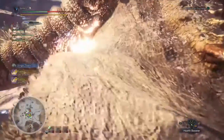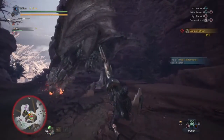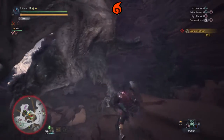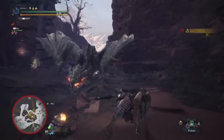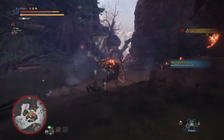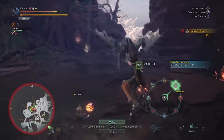First, let's look at the fire blight, which can be applied to you by monsters that use fire attacks like Teostra, Rathalos, or Anjanath. This blight, once applied, will drain your health away over time and will eventually go away by itself if you don't do anything about it. You can tell if you have it if your body is literally on fire.